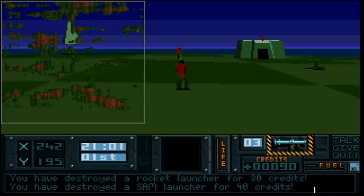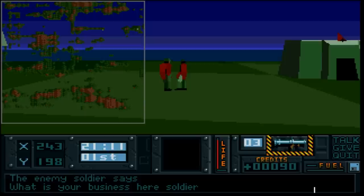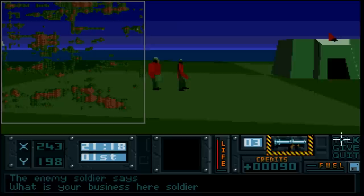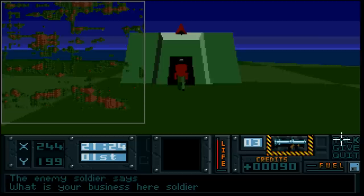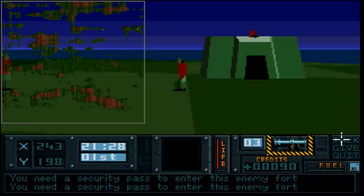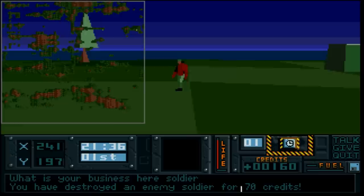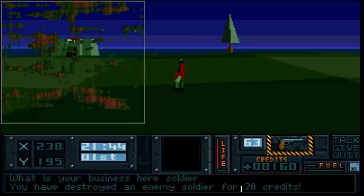I have the enemy uniform on so hopefully I won't get spotted. Sometimes you can give these guys money and they will divulge coordinates to locations. But this guy isn't divulging any information, so let's sneak into the HQ. 'You need a security pass to enter this fort.' Well, the least we can do is see you off - boom, he disappears. Everything blows into smithereens - that's another good thing in the game.